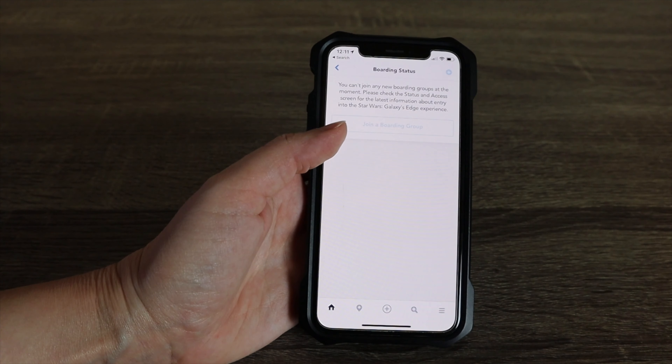If you click Join Boarding Group, that will allow you to, once you're in the park, get into the virtual line. Right now I'm unable to join a group because I am not in the park. Essentially: get in the app, scroll down, click Join Boarding Group, and everyone in your party must be with you in the park and checked in in order to join the virtual queue. You cannot press this button until you are in the park.